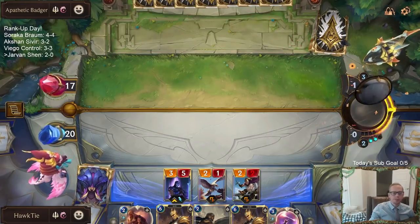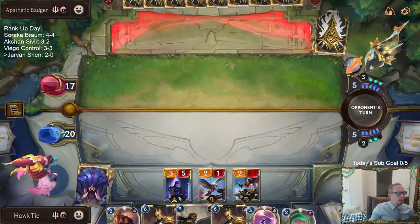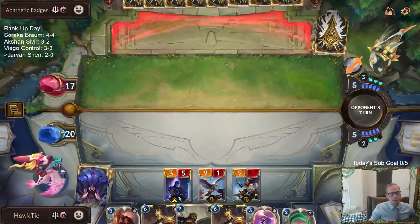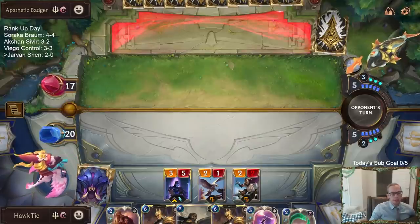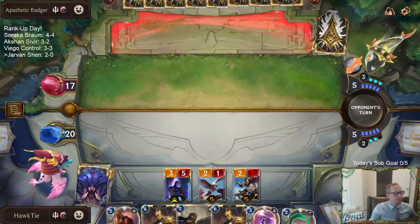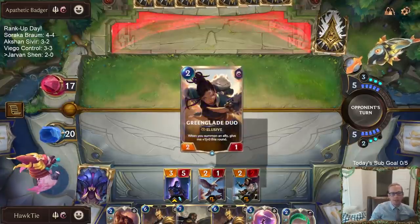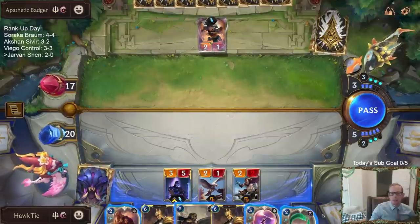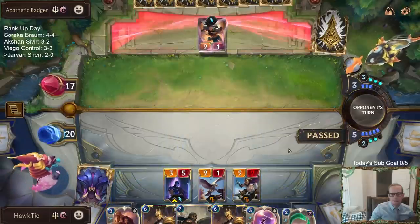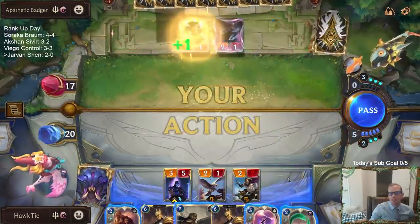Besides that you want things that get you more mana or reduce the cost of your stuff, or things that increase the size of your units. If you want to watch, I've played all the labs, especially the new ones — it's up on YouTube, there's a playlist for lab guides. The opponent's name is Apathetic Badger — yeah, that's pretty good.